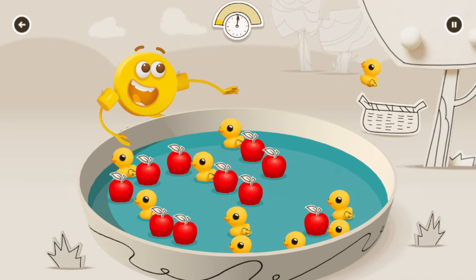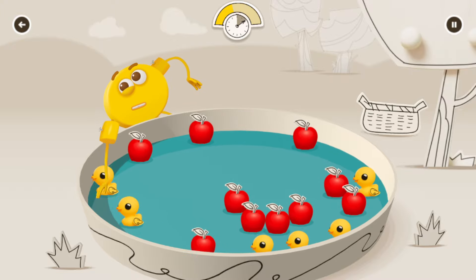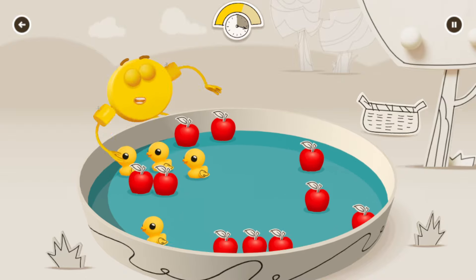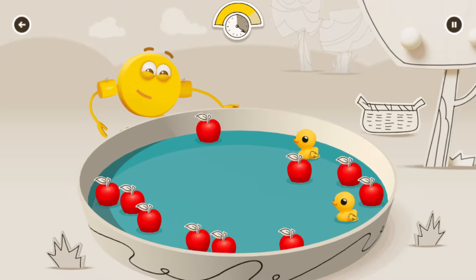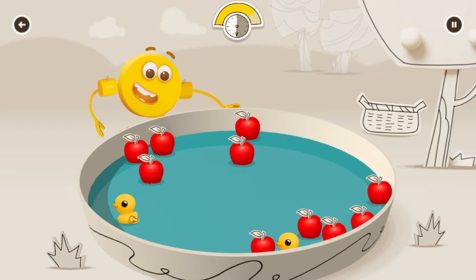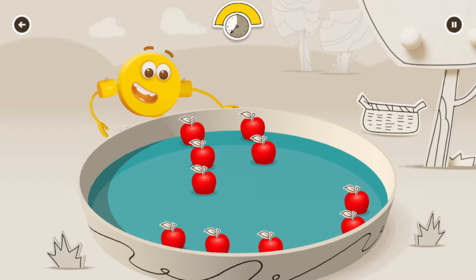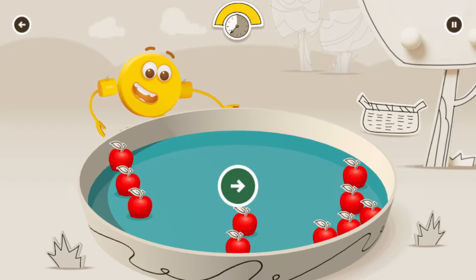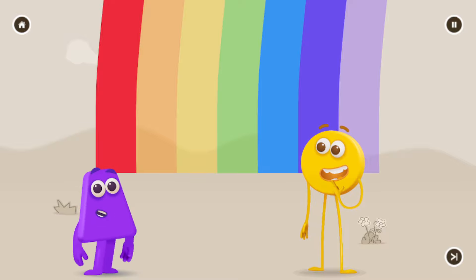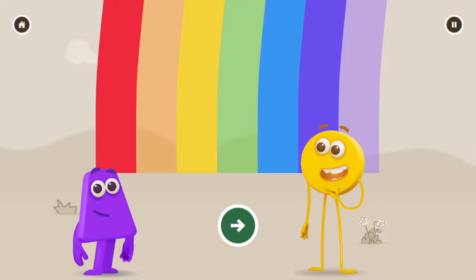Tap the things that blow past the colour block to grab them. Yellow! That's too far out of reach. Yellow — wait until it's closer. Yellow! You can't reach that one. Yellow — wait until it's closer. Yellow! Continue. Let's see how much colour you collected! Yay! Continue.